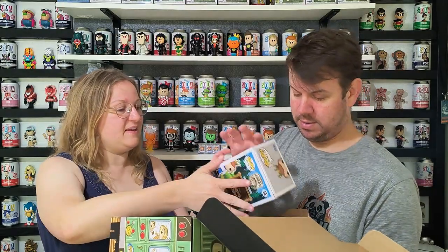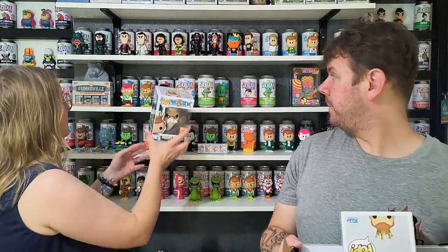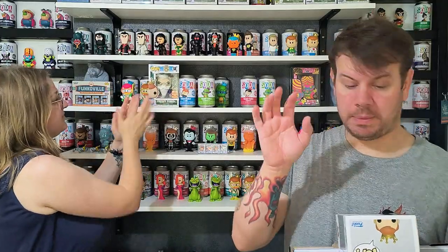Let's have a look at this one first - Merlin. It's not the glitter 500 piece one still, but it's still super cool. It's Merlin from Sword in the Stone, very cool. We will show you our pieces in a moment - four thousand pieces.